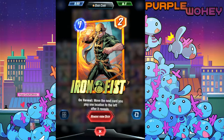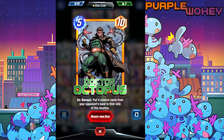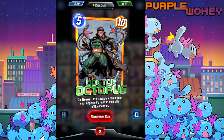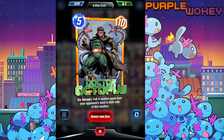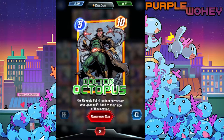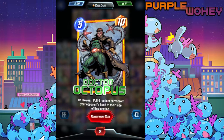We have Iron Fist here, where you can make a card move to a location to the left after it's revealed. If you actually time Iron Fist up with Doc Octopus, you can play him in a place you're not going to try and contend, then move him to the left side. So effectively a less-contested board gets a ten-drop, and the one you already knew you were going to lose doesn't have Doc Ock anymore.